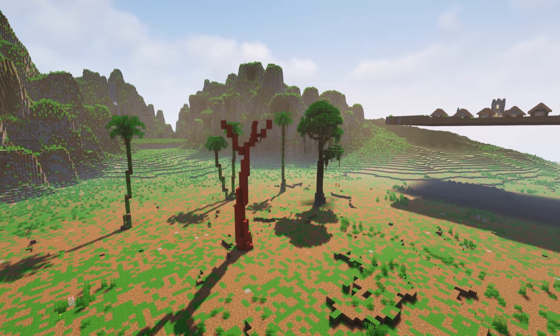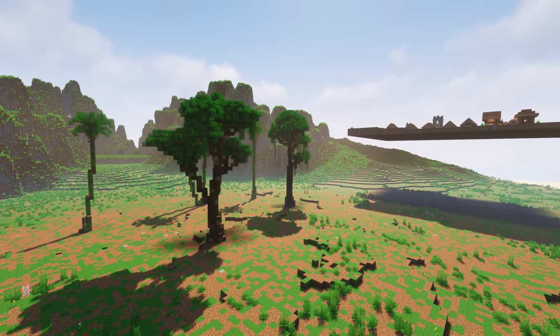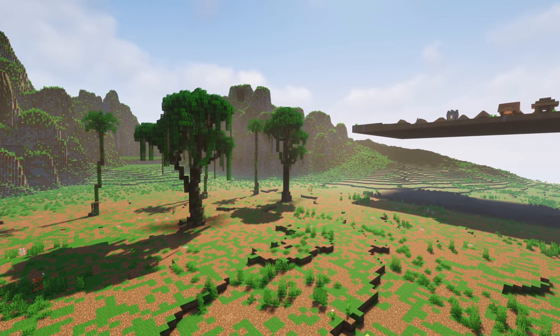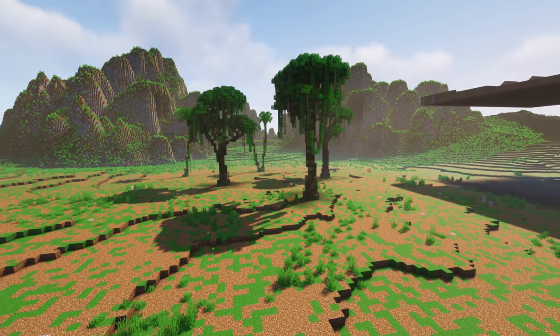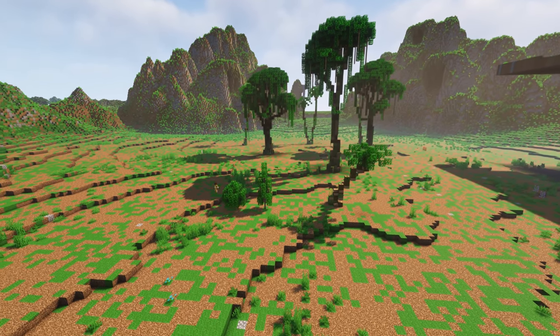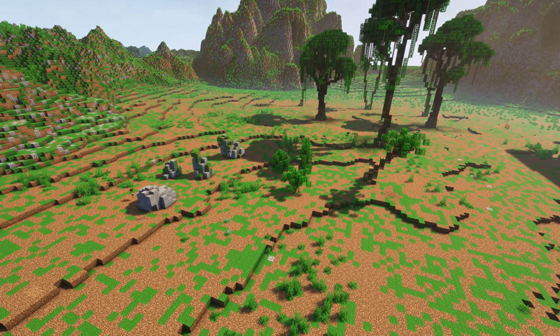Now if you remember in previous episodes, I spoke about how the desert village traded with the jungle, using its wood to rebuild their community after the pharaoh's wither destroyed the ancient desert village. I wonder if other biomes have such good relations — somehow I don't think they're all great friends. But that's something you'll hear about later, and we'll get to discover in the map itself once it's complete.